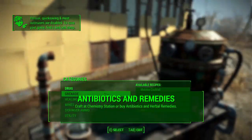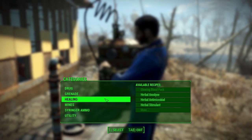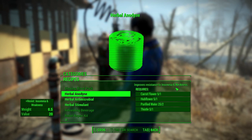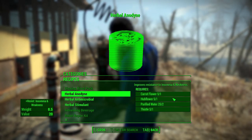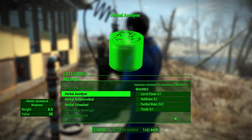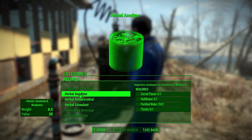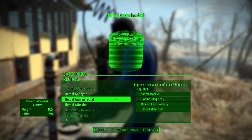Antibiotics and remedies can be crafted at a chemistry station under the healing tab - that's really the only new thing at the chemistry station. You can probably also buy these at stores, though I haven't confirmed that. First, we're looking at herbal anodyne, which improves your resistance to insomnia and weakness. It requires four different materials - that's the same for all these different herbal remedies, and all of them protect against two of the illnesses, since there are six total.